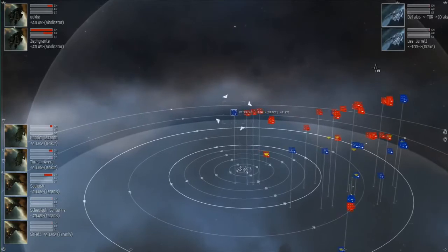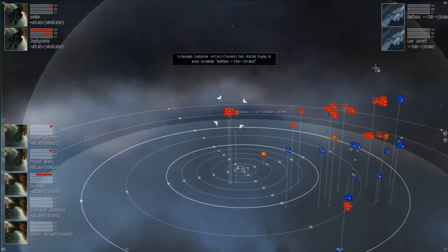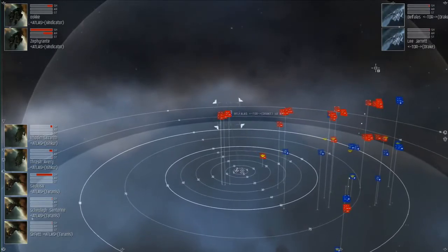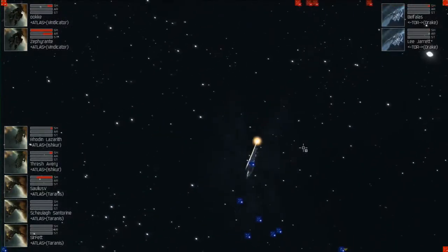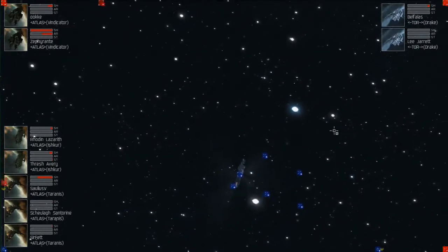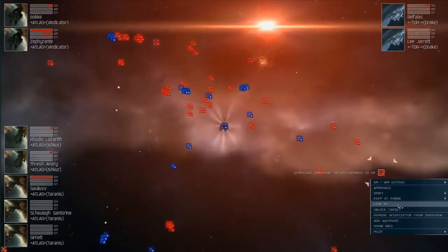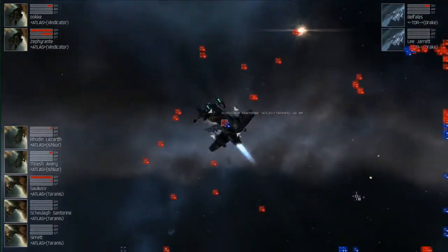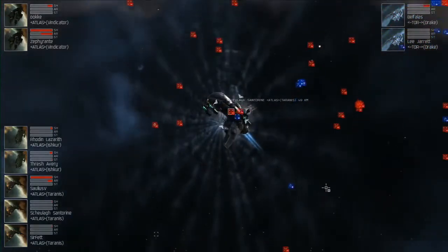That Rook I noticed before it went down had Smart Bombs fit, which is kind of interesting — keep the light drones off it in case it gets aggro from those. One of the other things worth repeating is the fact that they fielded a completely Galente team, which I'm sure had some impact on their ability to jam them. One of the Vindicators on the Atlas side is now at 50% shields, so those Drakes are still doing some damage, but at this point it's probably an exercise in futility.